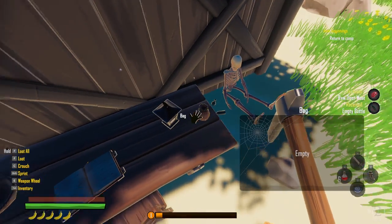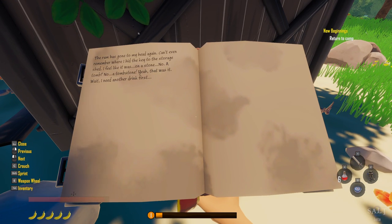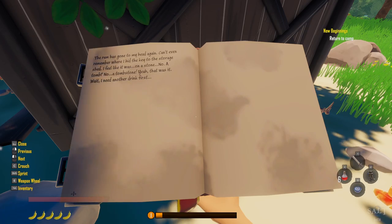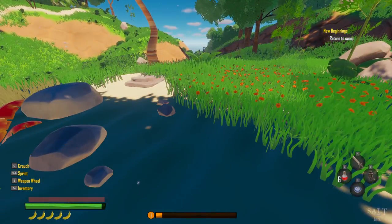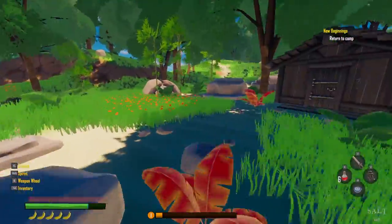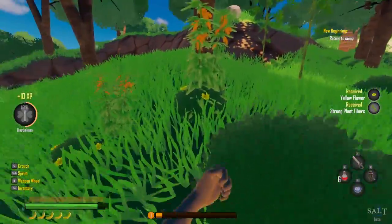Nothing in there. Reading a note: 'The rum has gone to my head again — can't even remember where I hid the key to the storage shed. I feel like it was on a stone... no... a tombstone, yeah that was it.' So we're looking for a tombstone. Not sure exactly where to find it but I'll continue looking around.